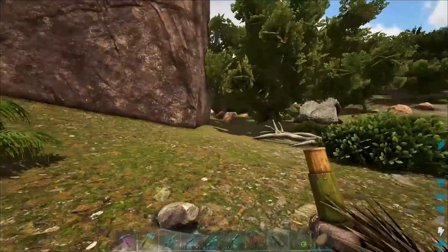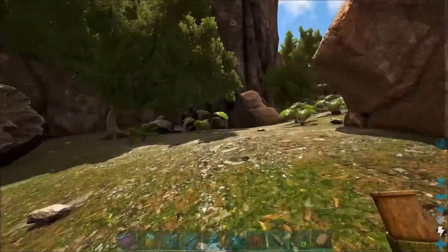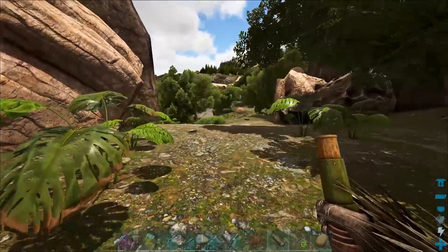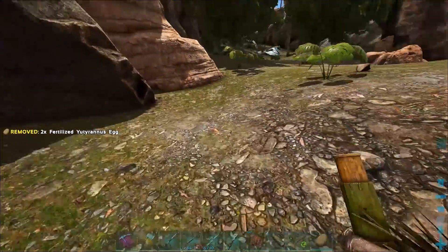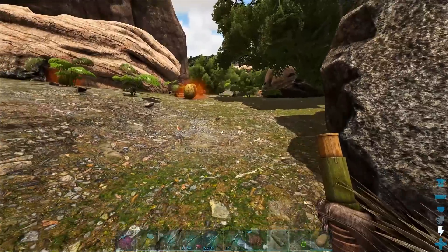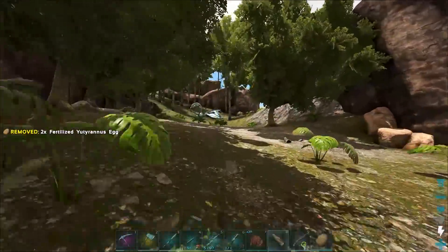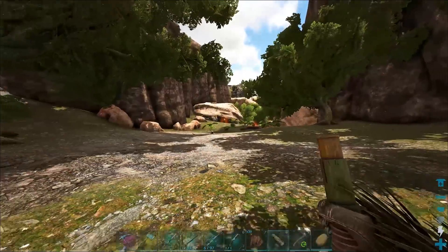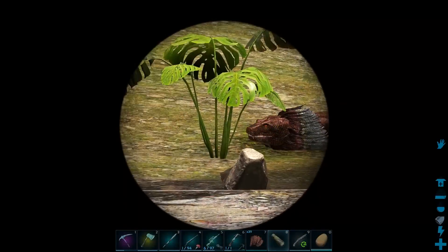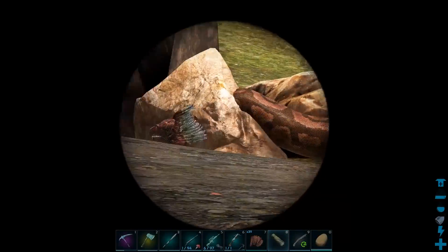Let's just drop down a couple eggs behind us - is he still following? I can't see through the bushes. I wish I had a Tek helmet for this because then I'd actually be able to see him coming. I love the Tek helmet for that type of thing, it's so handy. He's still coming - we gotta bail out of here a little bit. Oh look, is he going for the eggs? Maybe. What's he going for? He lost interest again.